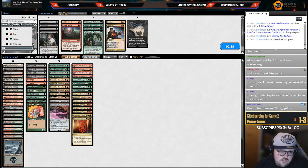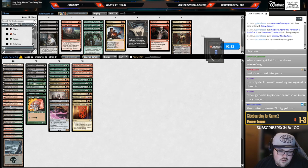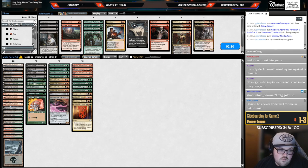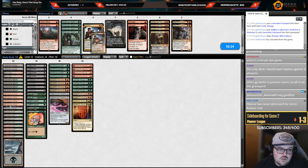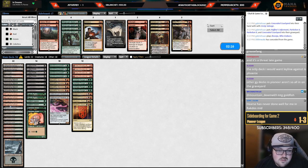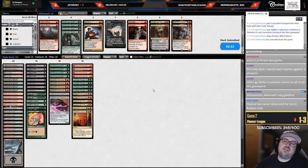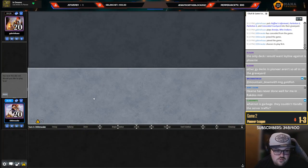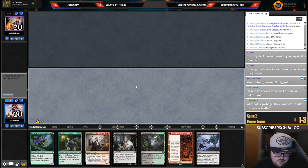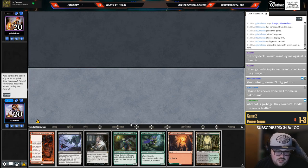Bring in Hearse — cut Strangle, Strangle's pretty bad. Kroxa is pretty bad, Ob is pretty bad — we've played this matchup before. We wanted Thoughtseize. I don't really want to keep in any of these cards because they're all kind of medium. I guess two Obs — it's the least bad card but still not that good. It's really hard to reliably fire off Ob because your opponent could just discard a Parhelion. Put back Jadelight — turn one Thoughtseize, turn two Branch Walker, turn three Fable. I will take Grease Fang.